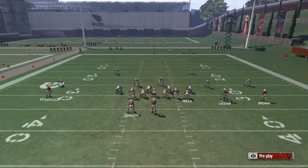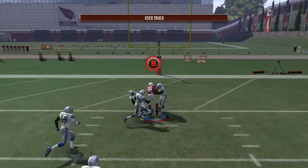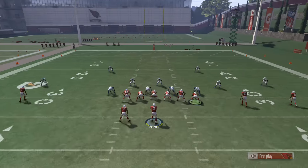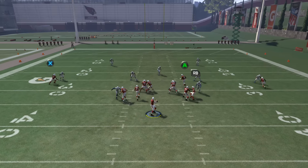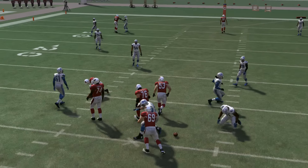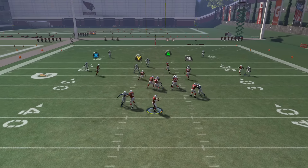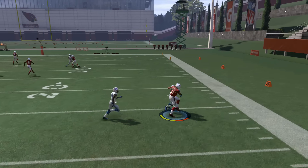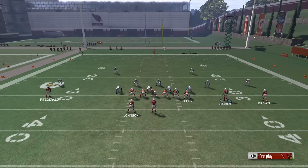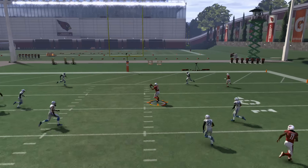That X receiver on the slant route is going to take away those defenders and leave the RB receiver some space in the middle of the field. Now this play is not one you want to run every single down — instead it's going to be used when you need a big play late in the game. The wide receiver will also get a speed burst coming out of the backfield going to the right, giving you options, and with options comes power.